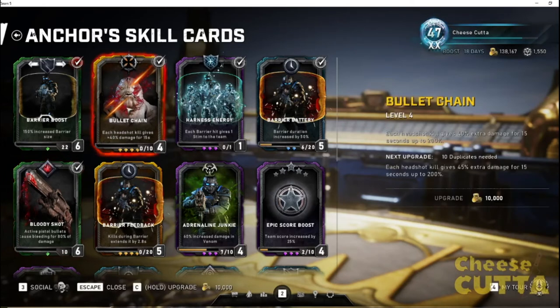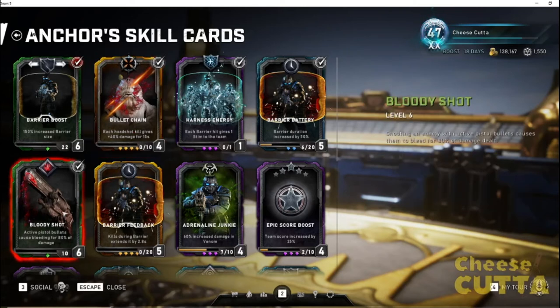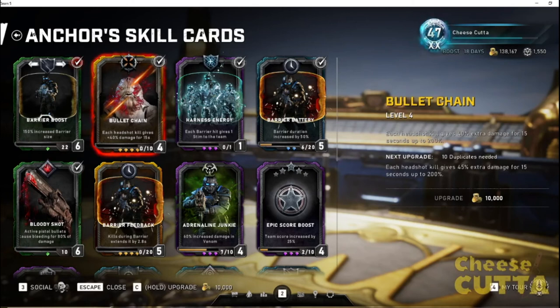This is a new card from Operation 5 that you unlock at level 19 — it's a new gold card called Bullet Chain. Each headshot kill — and if you're using the Bull-Tok you're going to be doing a lot of headshots — gives you bonus damage. Mine's level four, and I think it goes up to 50% at level six. At level four it's 40% bonus damage for 15 seconds, and it stacks up to 200%. This lets Mac do some big DPS, and stacked with the bleed damage from Bloody Shot, Mac becomes a beast.